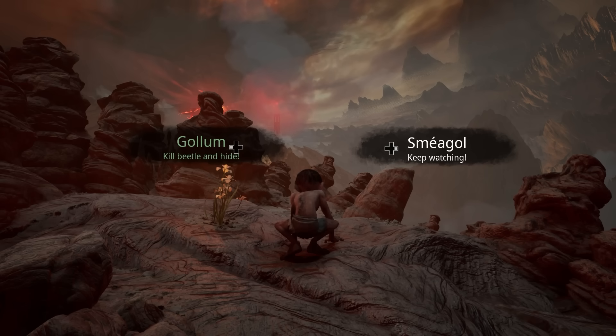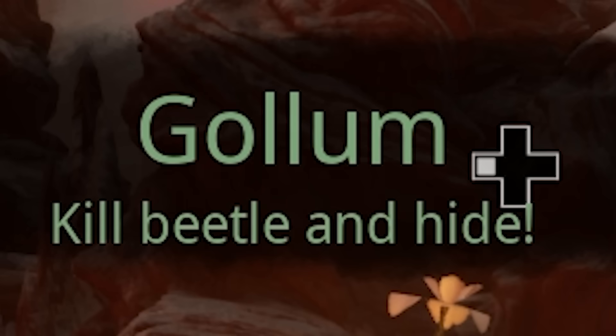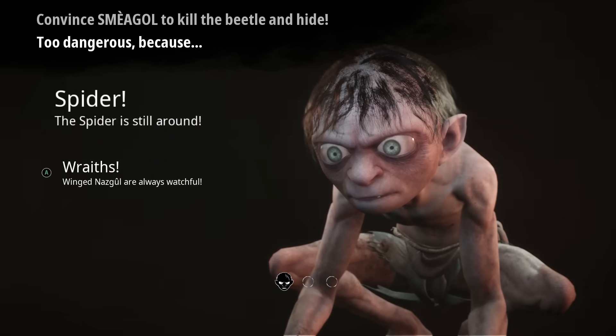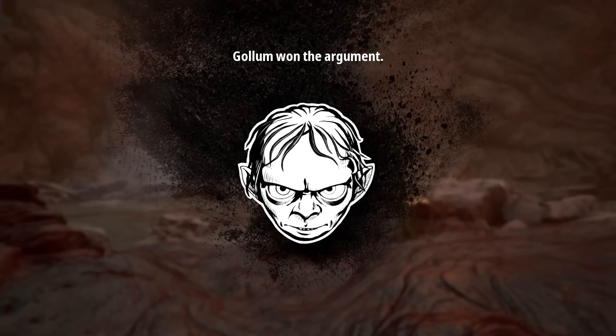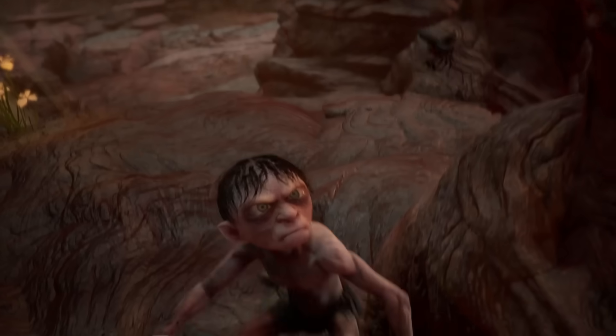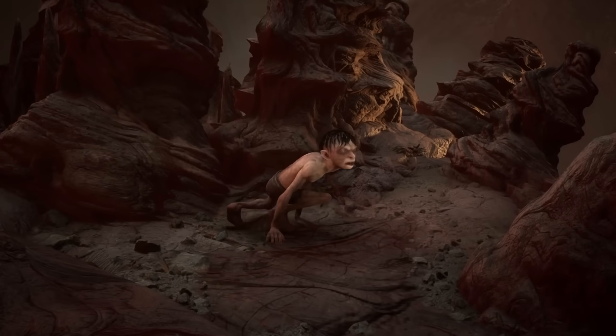Make a decision. Gollum: kill beetle and hide. Smeagol: keep watching. Why is the decision prompt in Microsoft Word default font? Convince Smeagol to kill the beetle and hide — let's go with that one. Why is that a hold input? What's the point of making that be a hold? Gollum won the argument. If Smeagol would have won it'd be called Lord of the Rings Smeagol, but it's not — it's called Gollum, so Gollum has to win. I'm doing a lore-accurate playthrough.